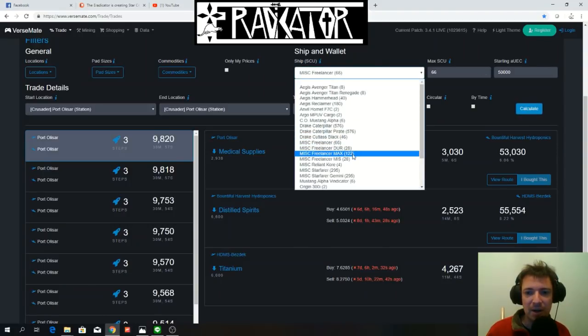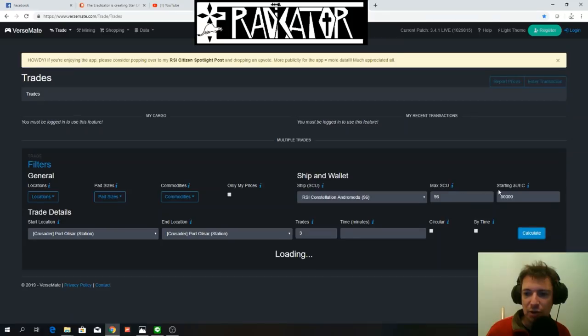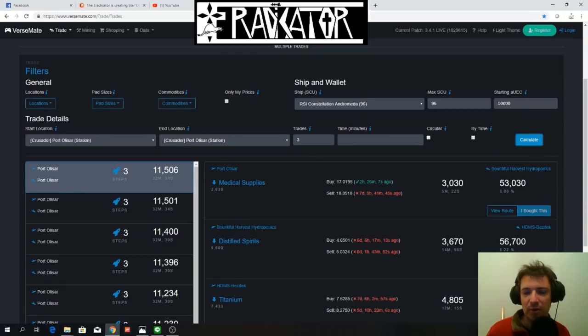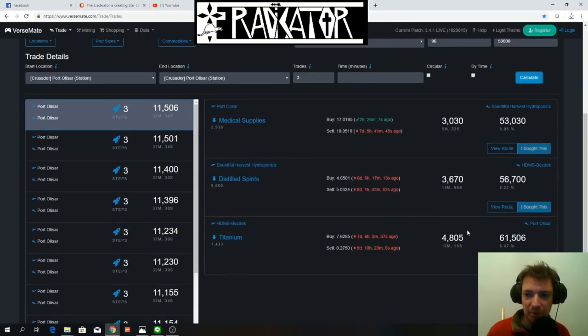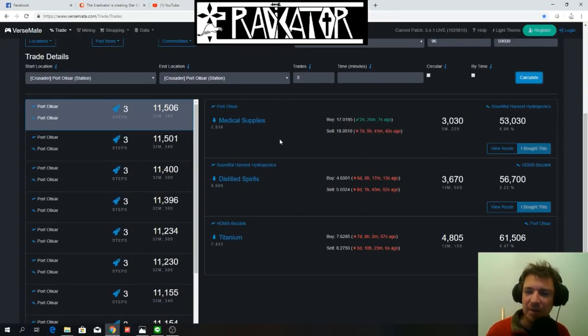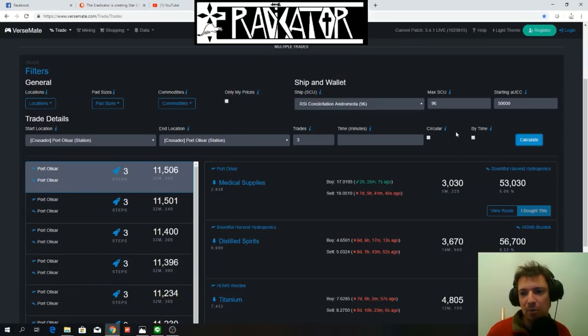Let's see how much money you'd make with a Constellation. With 50,000 Alpha UEC you're going to make 11,500 Alpha UEC in just one run — going from Port Olisar to Bountiful Harvest to Abyss Deck and back to Port Olisar. That loop takes about 45 minutes. The great thing about having a Constellation is that quantum drive travel is shorter because it has a more powerful drive.